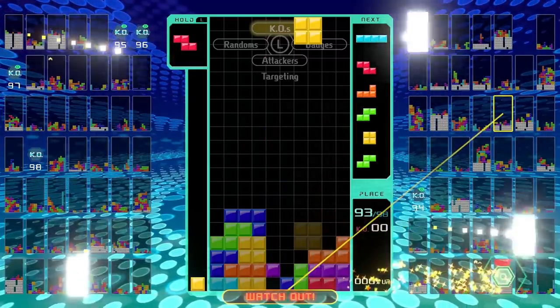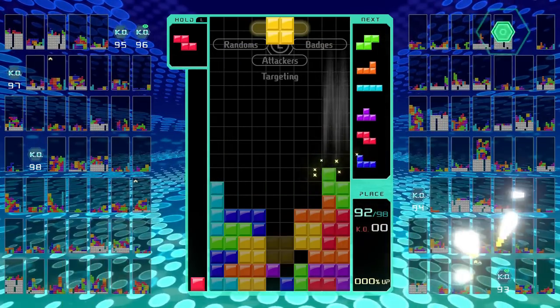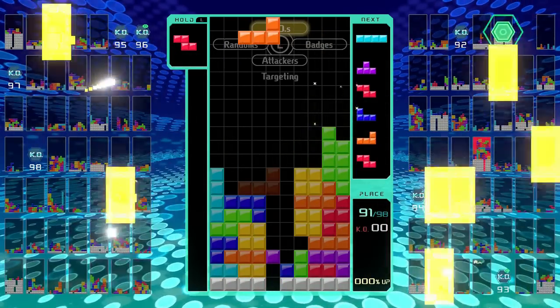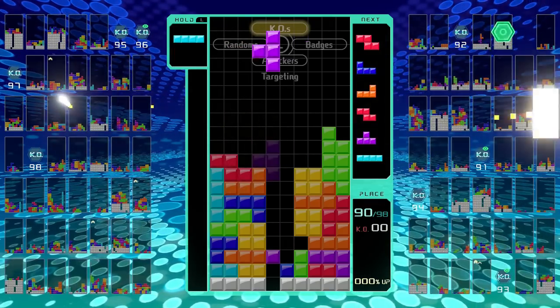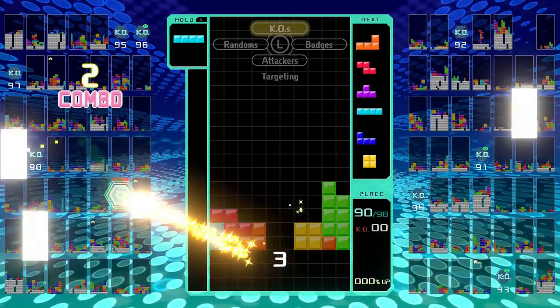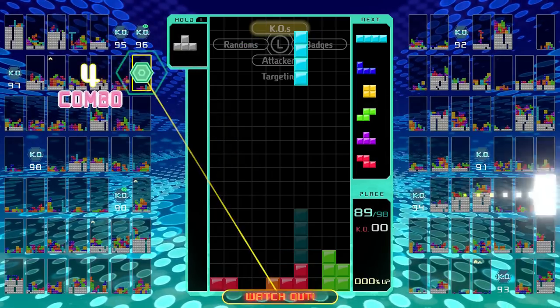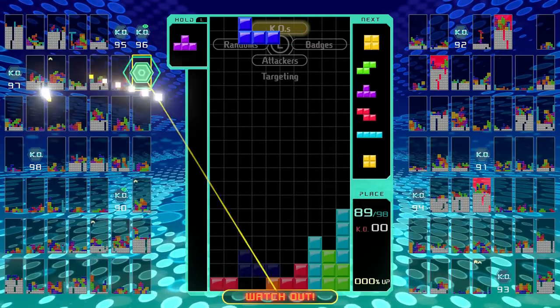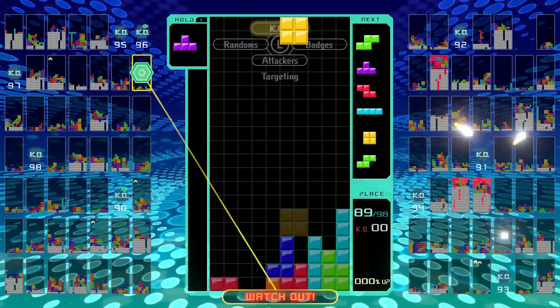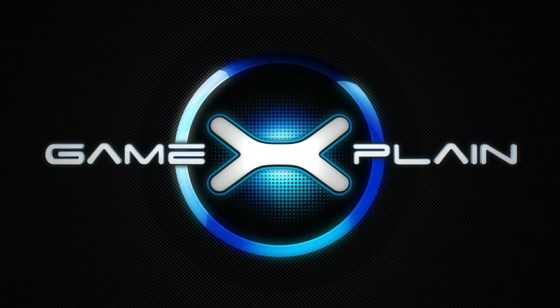And there you have it, five practical tips you can use to survive in Tetris 99, and maybe even snag a victory royale. While there's a lot more to Tetris than targeting strategies once you enter the domain of high-level play, like T-spinning and combos, following these survival tips will help you significantly outlast most of your opponents most of the time. So good luck! If you've enjoyed this video, please be sure to give it a like and share your thoughts with us in the comments below. Thanks for watching and be sure to stay tuned to GameXplain for more coverage on all things gaming. Cheers!